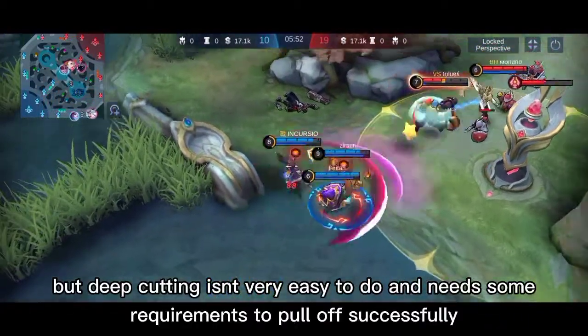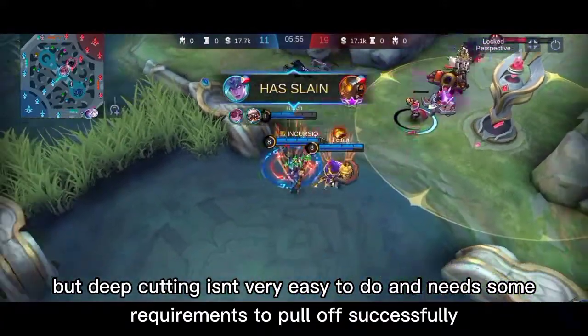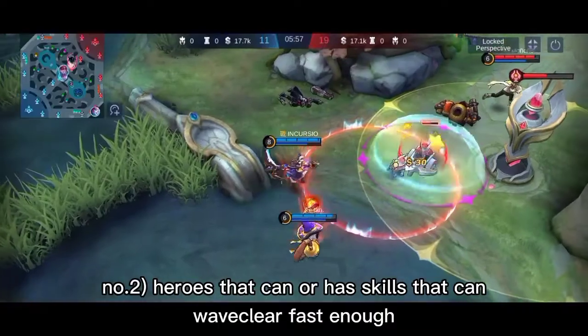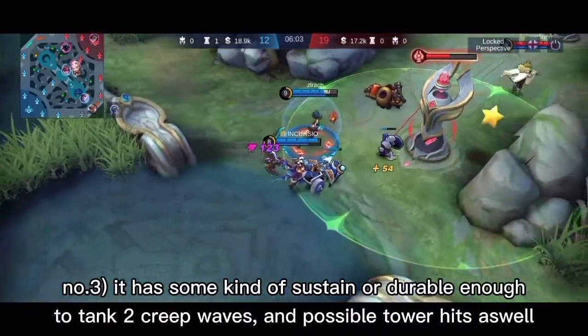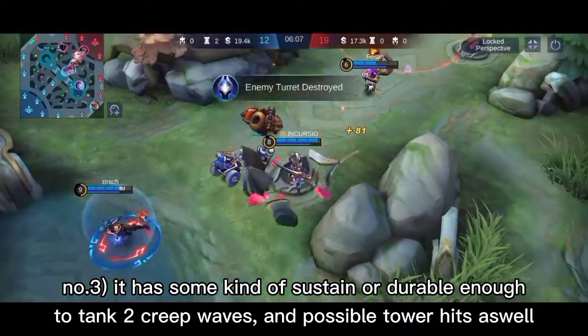Deep cutting is not very easy to do and needs some requirements to pull off successfully. Number one: you need heroes with a dash or blink skill that can go through the wall. Number two: heroes that have skills that can wave clear fast enough. Number three: it requires some kind of sustain or being durable enough to tank the creep waves and possible tower hits.